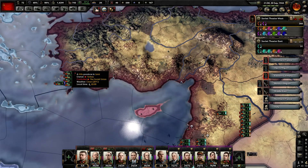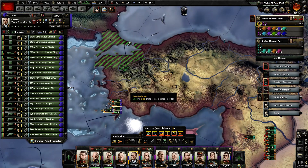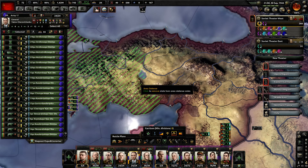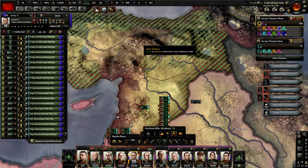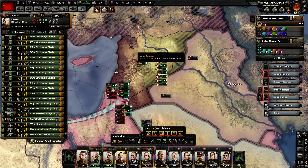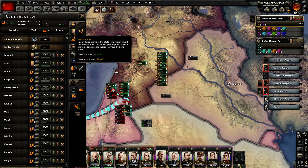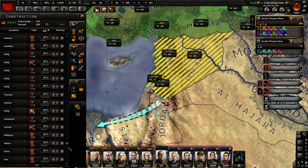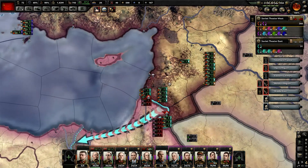I have two armies in place over here that are just kind of hanging out, so I might as well put them on some anti-resistance duties. It's been really hard supplying the Middle East, and I need to make sure that I up the infrastructure in these areas, but if I run too many divisions down here I'm just going to be taking a lot of attrition — and that's not good. I'm just going to be losing manpower and supplies for no good reason.